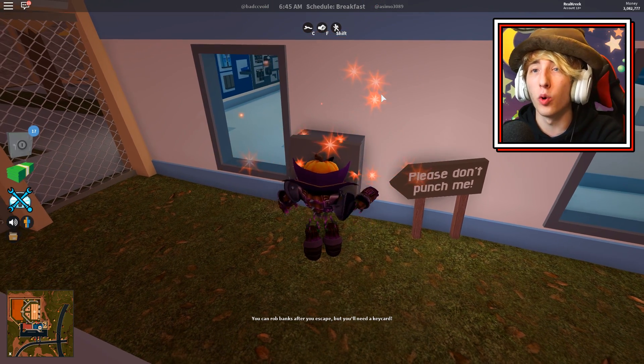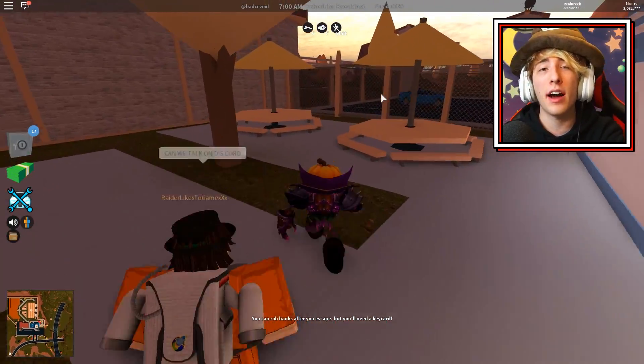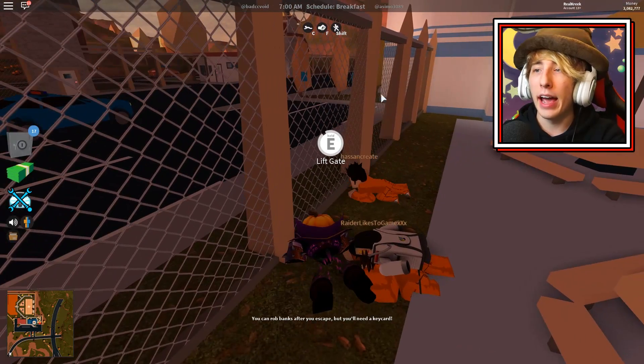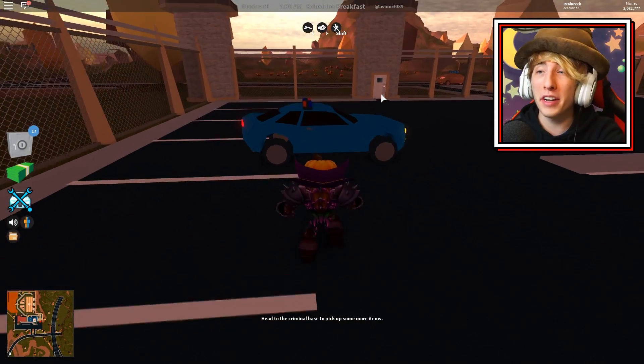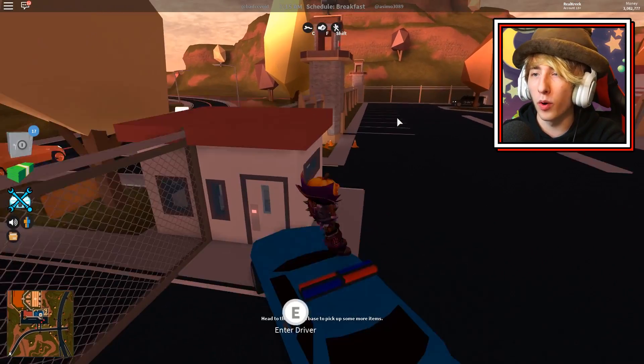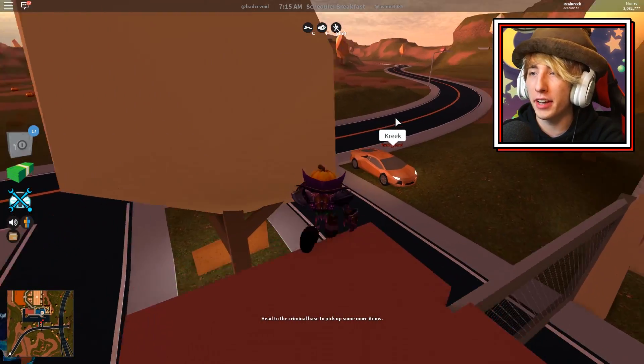There is actually a train in the game right now. It doesn't do anything currently — you'll see what I mean by that in a little bit. But there is actually a Roblox train added in the new update and it's an easter egg, hidden in the corner of the map. I'm going to show you how to get to it. We're right here on our Jailbreak private server.